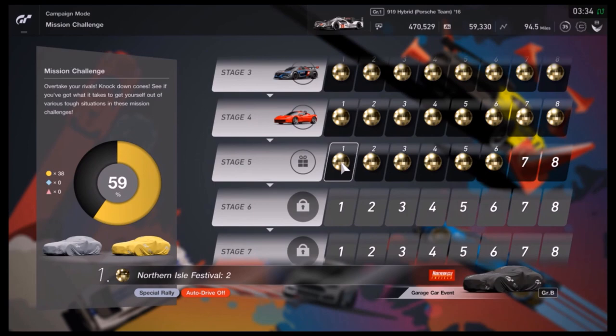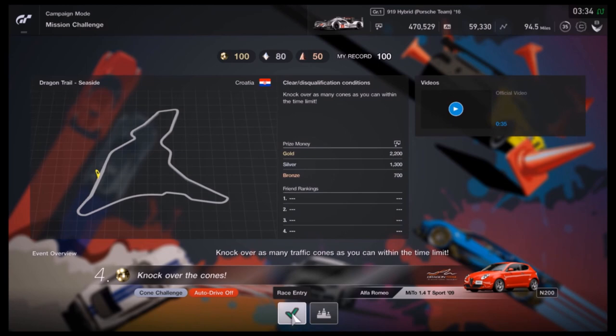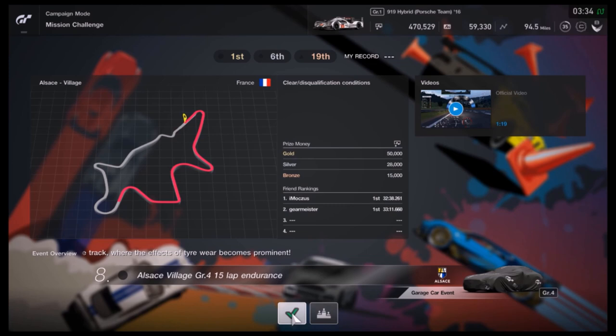After finishing Circuit Experience, we can try Driving School and Mission Challenge. At first glance it might seem that these two award us with a ridiculously small amount of money, but given that each task only takes between 30 and 50 seconds when starting out, this is a decent way to earn extra cash — at least until we get to the endurance part, where we have to race for half an hour to get around 50,000 credits.